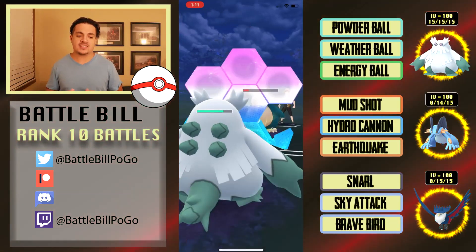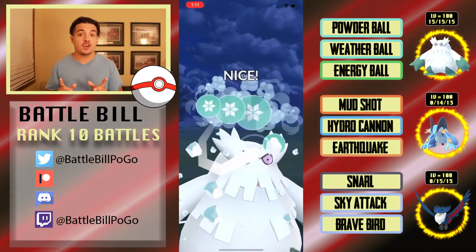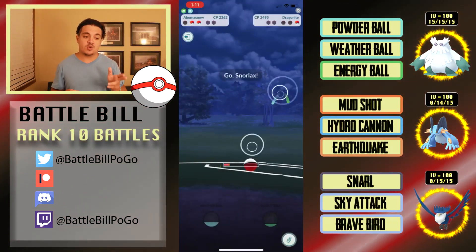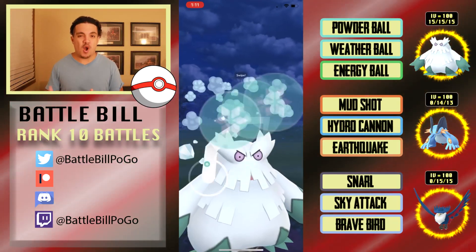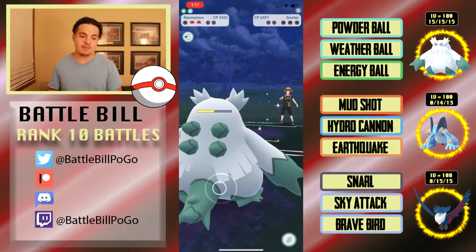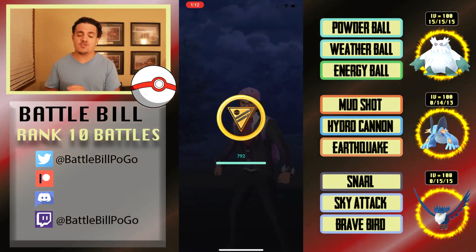They immediately swap into Dragonite — I went for Weather Ball right away and one-shot Dragonite, which meant Snorlax technically had a better chance of getting to Superpower. I should have over-farmed against Dragonite a bit since it was nowhere near a Hurricane. But I was able to outpace Snorlax and take the second match in the set. Abomasnow carried things, but Honchkrow did great work against Lapras — two Sky Attacks getting it down to red.